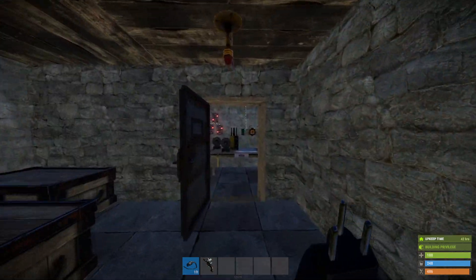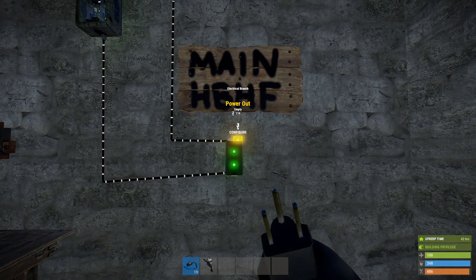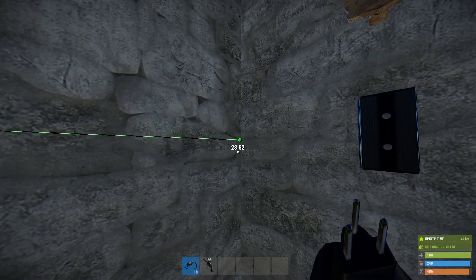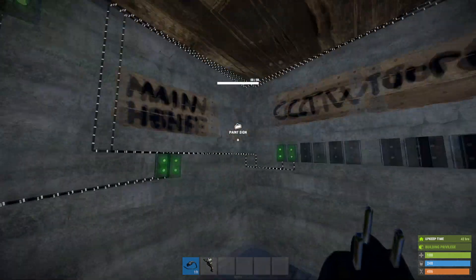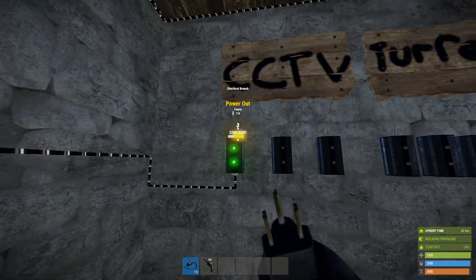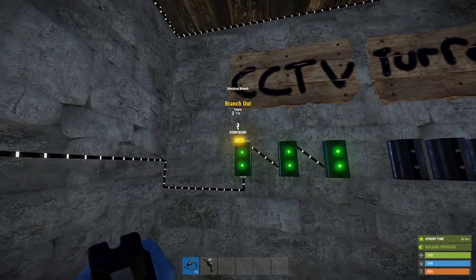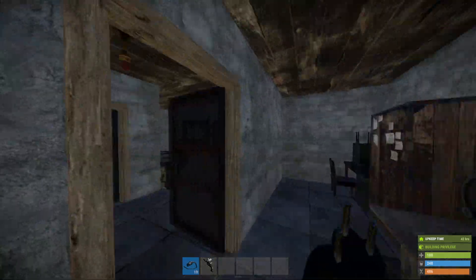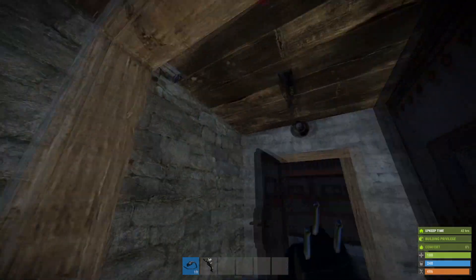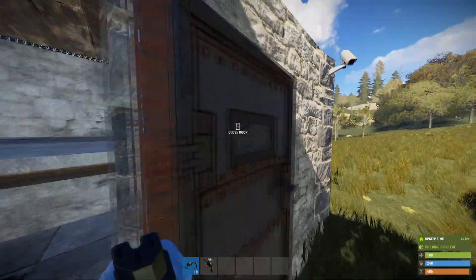Next we're going to take the remaining power from this branch and plug it into the CCTV cameras — we want the CCTV cameras to be constantly powered too. We can just cross-fit these so each one powers a CCTV camera. I've got one in the Tesla room, one in the turret room, and one out front.